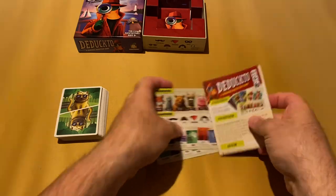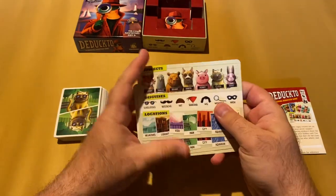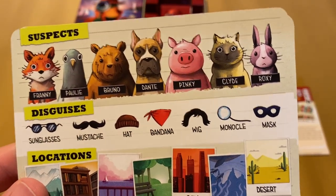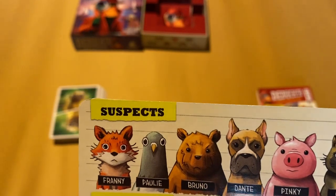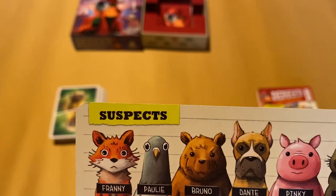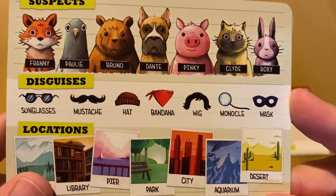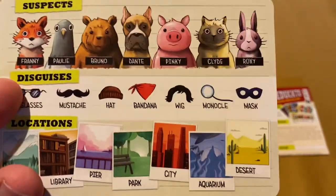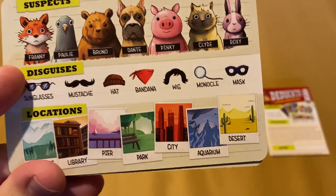We also have a rulebook and four reference guides showing all the different card elements. There are seven different suspects: Franny the Fox, Polly the Pigeon, Bruno the Badger, Dante the Dog, Pinky the Pig, Clyde the Cat, and Roxy the Rabbit. There are also seven disguises — sunglasses, mustache, hat, bandana, wig, monocle, or mask — and seven locations: mountains, library, pier, park, city, aquarium, and desert.